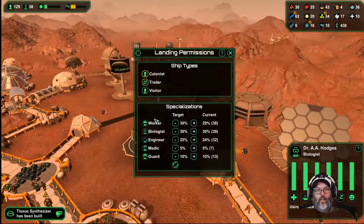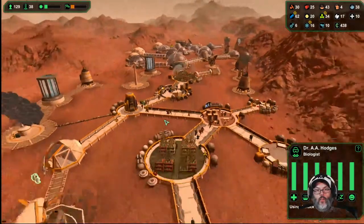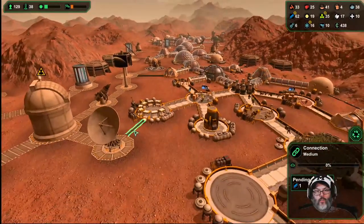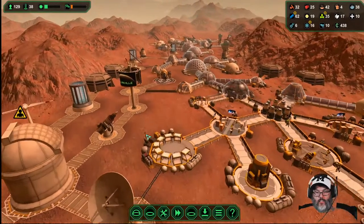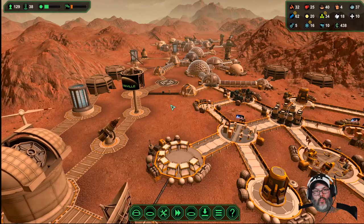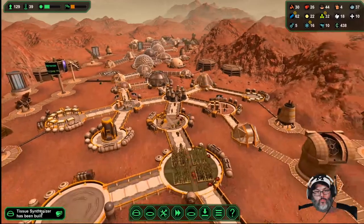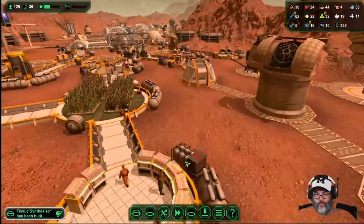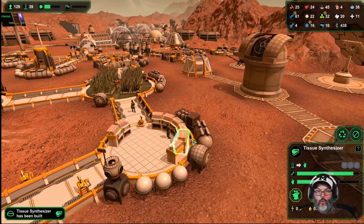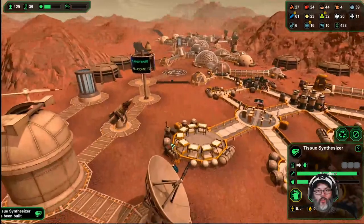Let's turn that off for a little while. All right, so as soon as they build this and that, then I want to — tissue synthesizer, we're going to go pork, beef, chicken. All right.